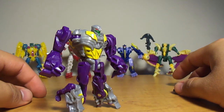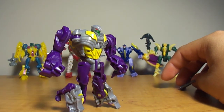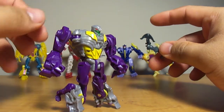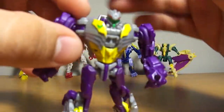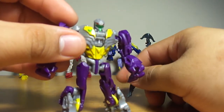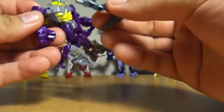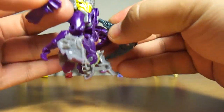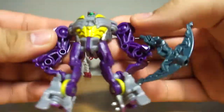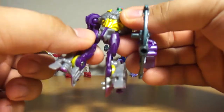I think Cindersaurus was a G1 dragon Transformer — he had wheels on his belly, you pulled him back and he attacked. I think that's where the name came from. He has a green Predacon emblem — everyone else has yellow except for Cindersaurus. He can hold his weapon, articulation is pretty much the same as everyone else. Pretty cool little guy.